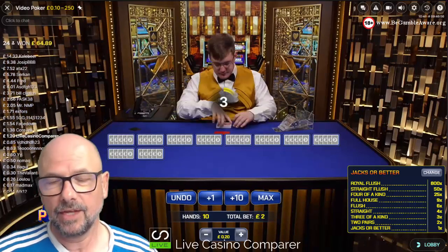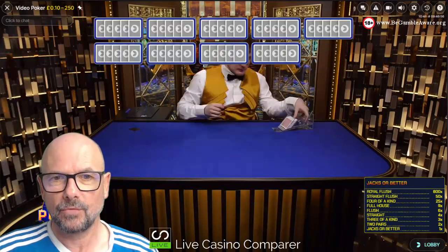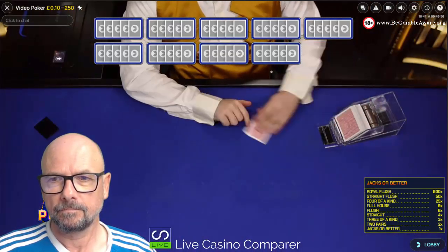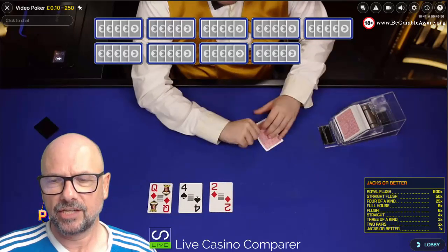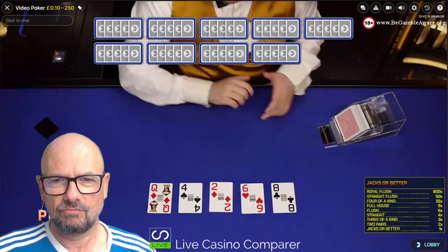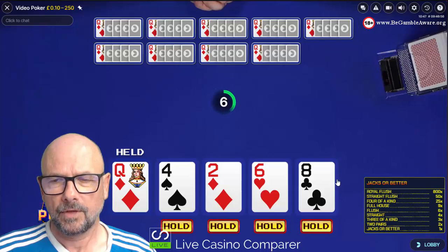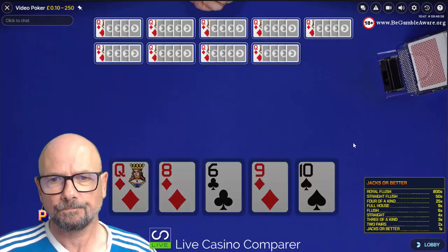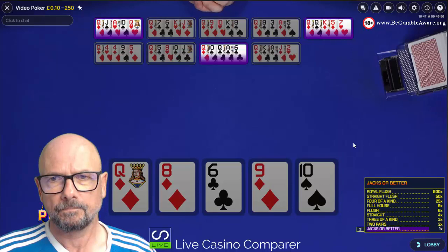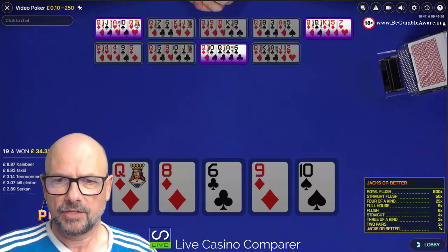When you're playing in a land-based casino, you just keep hitting spin and half the fun is playing really quickly - you lose that in this game. Remembering we're playing Jacks or Better here, so all these low cards are rubbish. We're only going to hold the queen. Even though it looks like you can get a straight there, there's no straight there at all. We've got a couple of winning hands with pairs of queens.